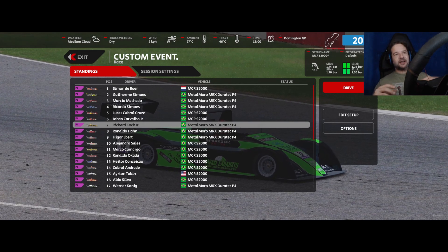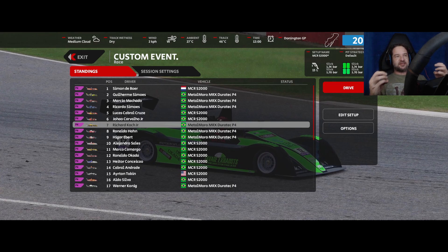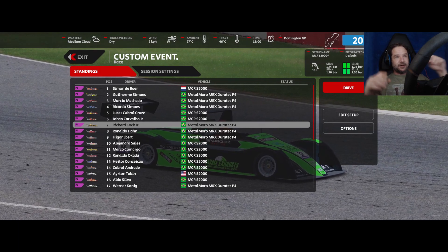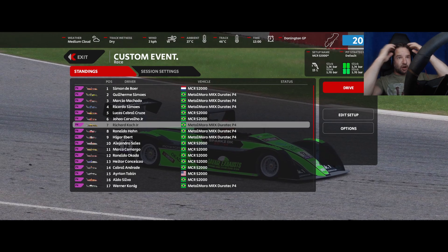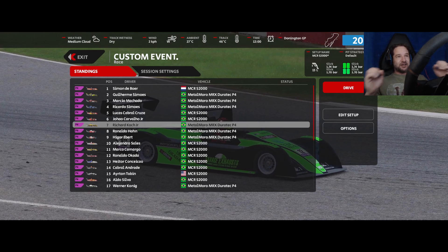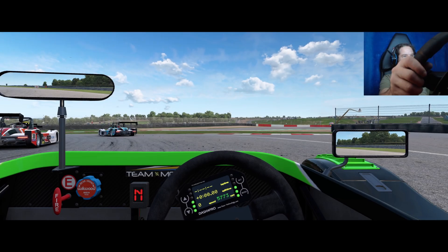We're back at Donington Park. This video leads directly on from my last video, so go watch that one for the premise. I came here with exactly the same settings — 110 difficulty AI, 50% aggression, same setup and pit strategy. Last race there was a huge pile-up at the chicane and I finished fifth. I want to see if we get a totally different race, because the variety in Automobilista 2 is extraordinary. Let's go — 20 minutes of Donington.